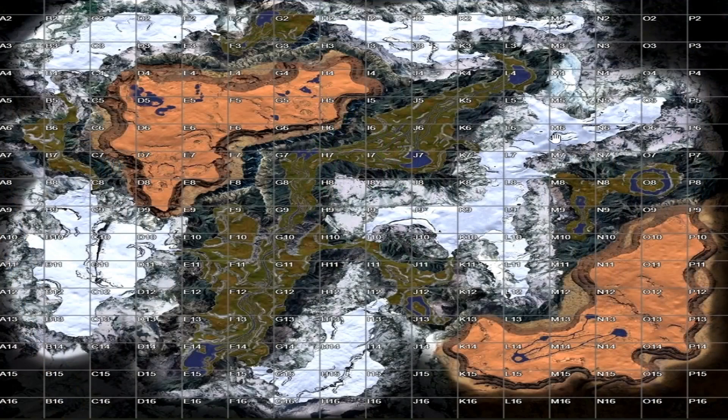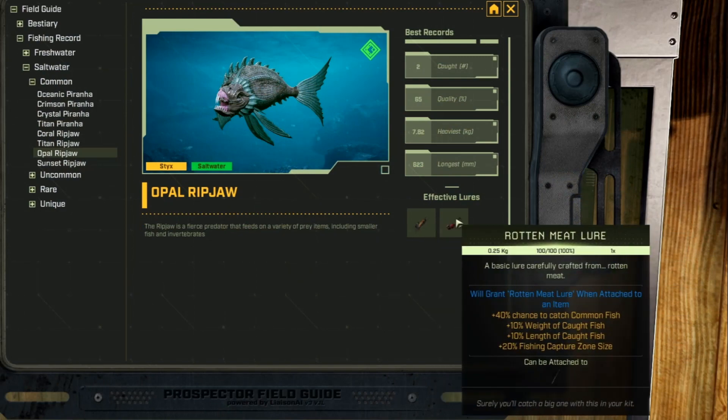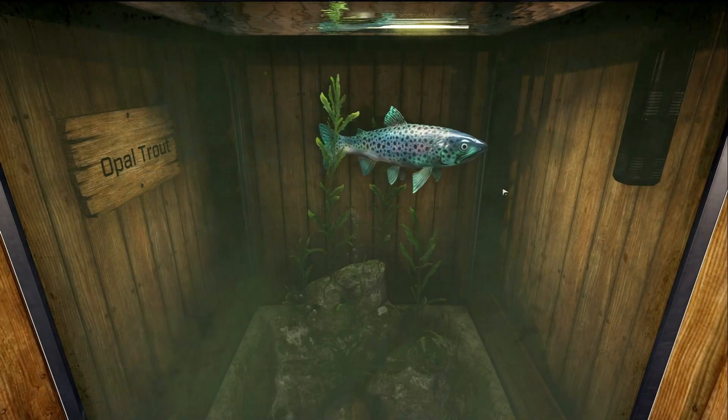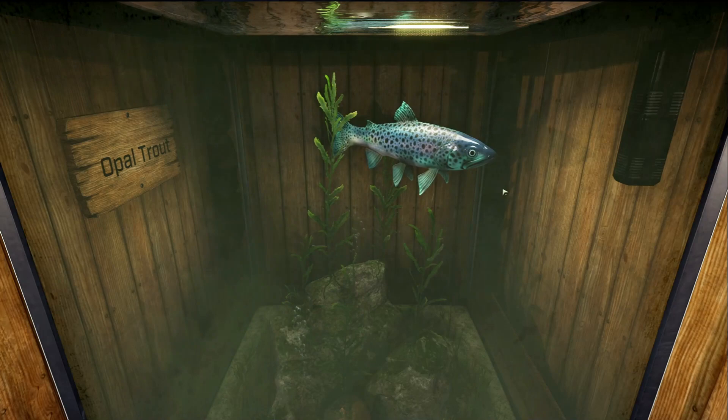This is the Opal Ripjaw, and he is a saltwater common fish. I've only found this guy on Sticks, over in the Dry Ridge area at this pond and possibly this other pond as well — pretty sure you can catch this fish in these ponds here. This fish's favorite lures are the fiber and rotten meat lures.